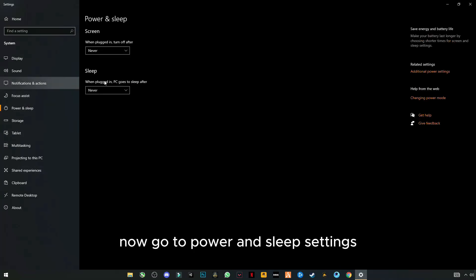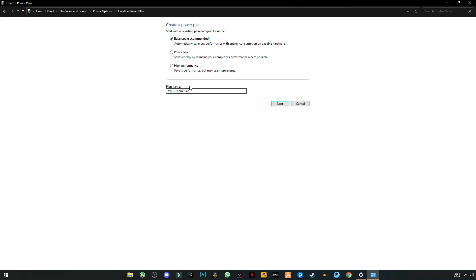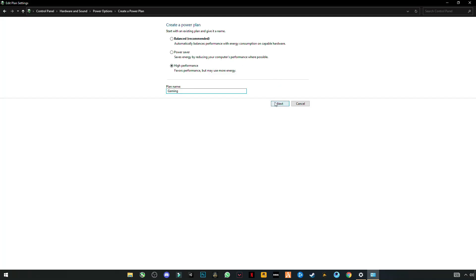Now go to Power and Sleep settings and click on Additional Power Settings. On the left side you will see an option called Create a Power Plan — click on it, select High Performance, and name it something like Gaming. Click Next, set both options to Never, then click Create.